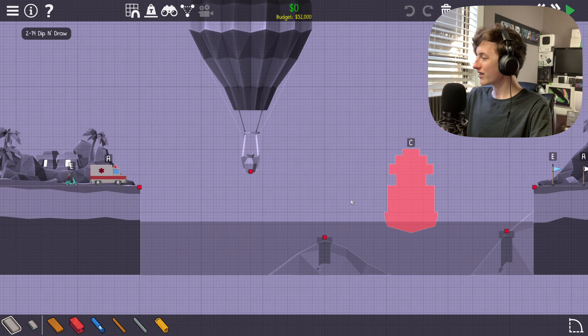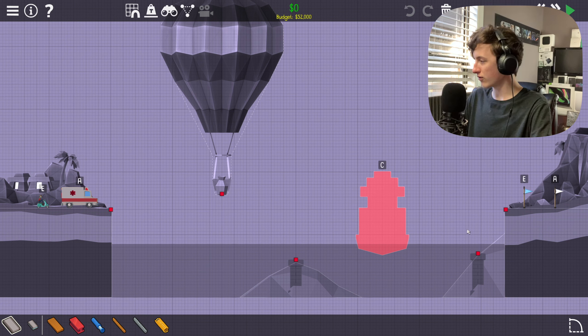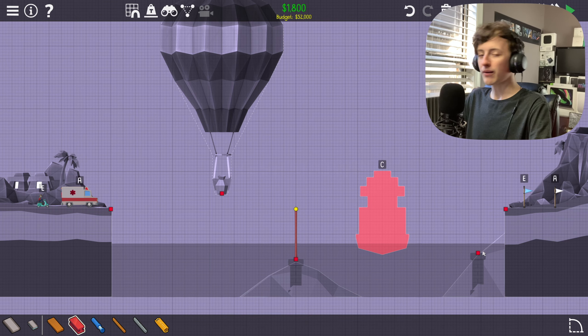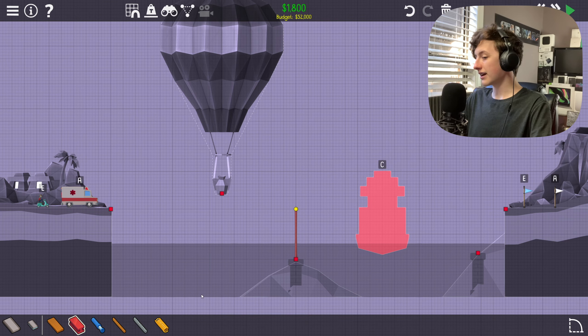Dip and Draw. Okay, just another one of those levels where you dip down a little bit and then do a drawbridge. What are these levels? These are way too easy. I probably shouldn't say that because then a really difficult level is gonna come up. But so far these are really, really easy.